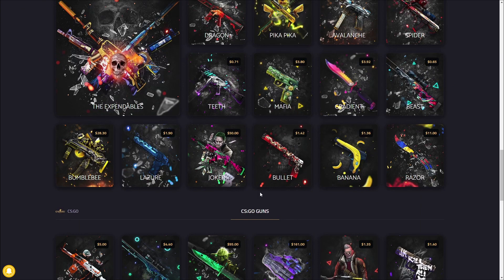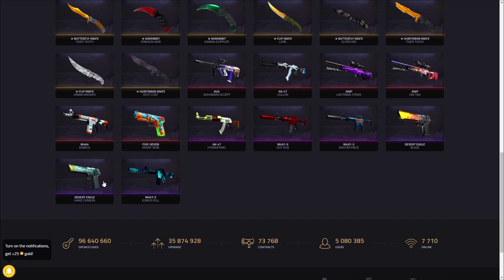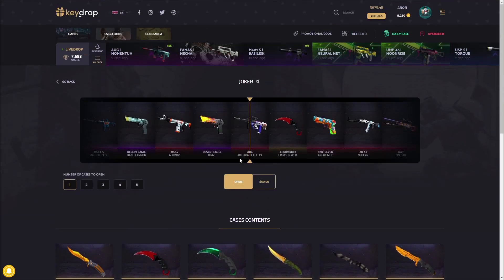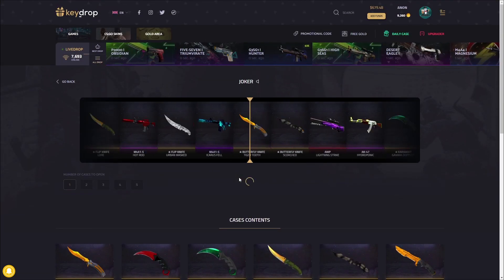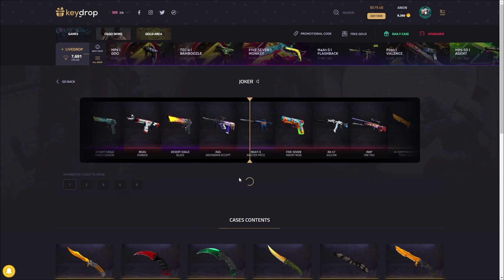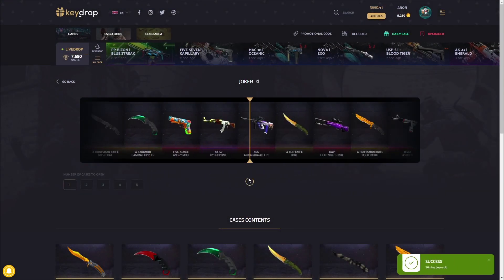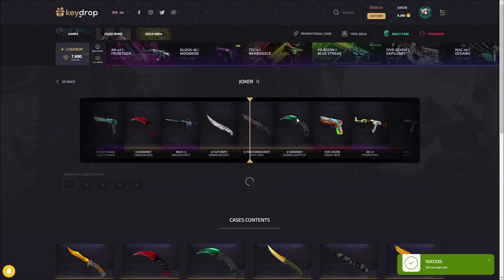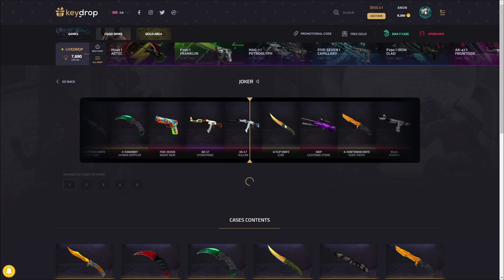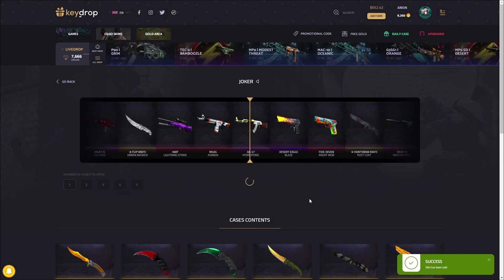The next case on this list is the Joker Case, which is more expensive at $50. This is definitely one of my favorites on the site right now. The only thing you don't want to see is the Masterpiece out of this — everything else is pretty good as long as it's not battle-scarred. Opening a few of these one at a time. There's the Masterpiece — minimal wear is profit in this case. Battle-scarred unfortunately, but I've pulled some crazy items from it. A Falcon — could be good. Lore would have been better, but that's profit right there.